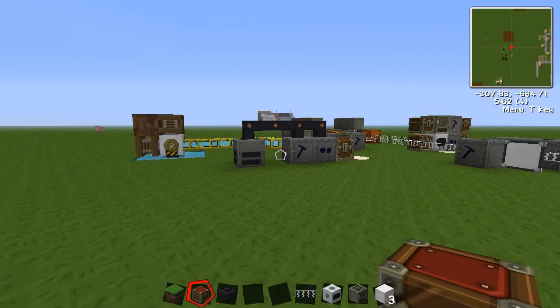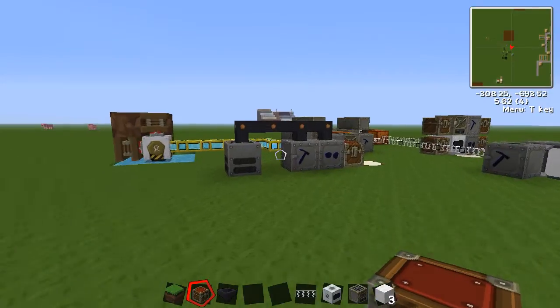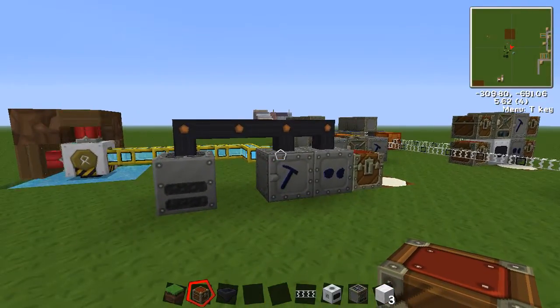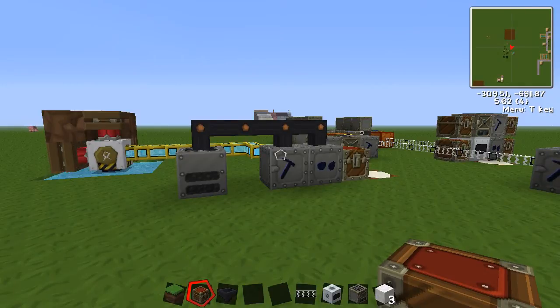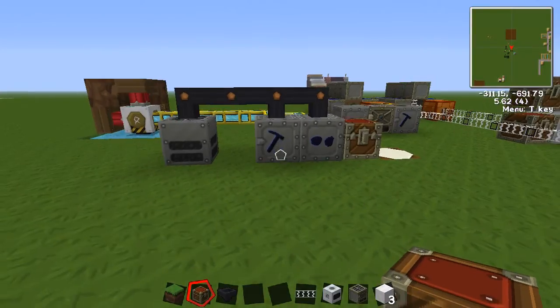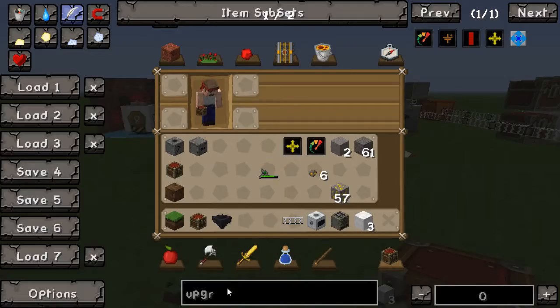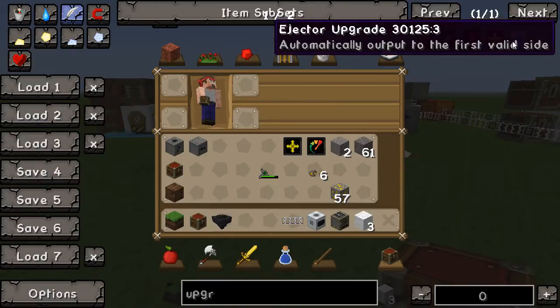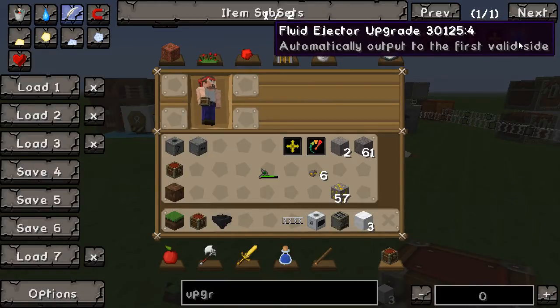Welcome back to my Industrial Craft test world. This should be a relatively quick tutorial slash overview for the ejector upgrade because it's relatively simple. You've got two ejectors: a regular item ejector and a fluid ejector, which ejects fluids.